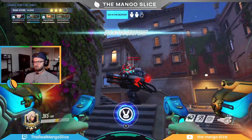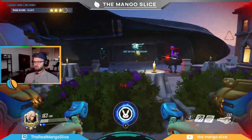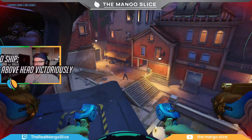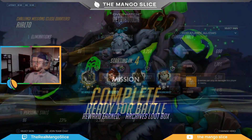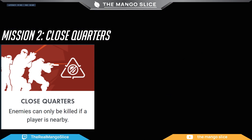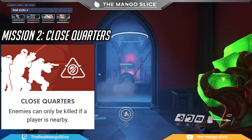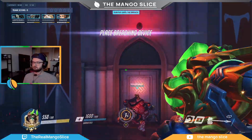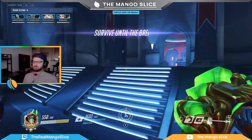After that, simply go to the top of the diner and wait for the ship to come, then hop on board. That's it — Challenge Mission 1 complete! Challenge Mission 2: Close Quarters — enemies can only be killed if a player is nearby. This is definitely one of the easier challenges and doesn't affect how you play the mission too drastically.